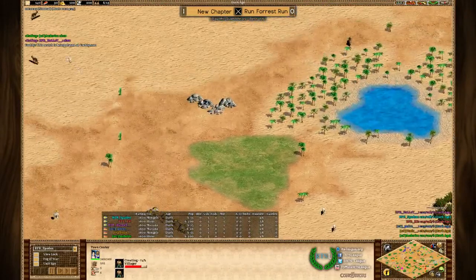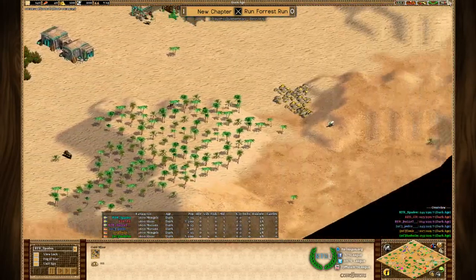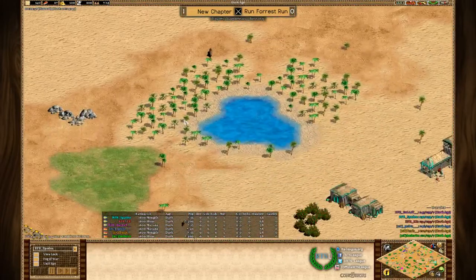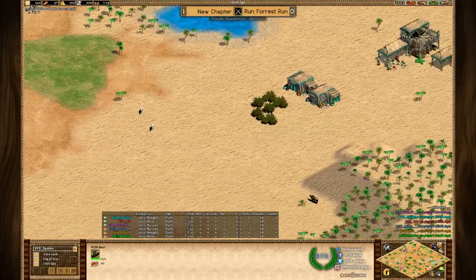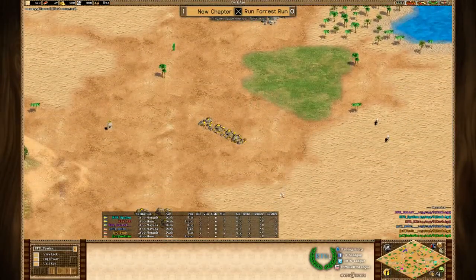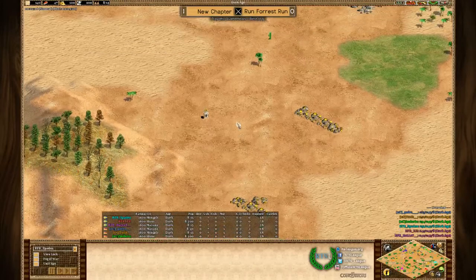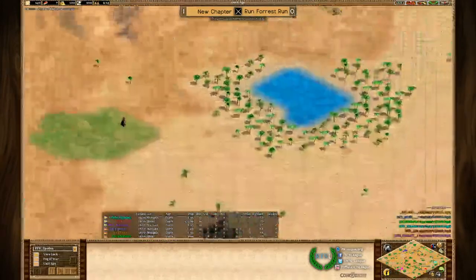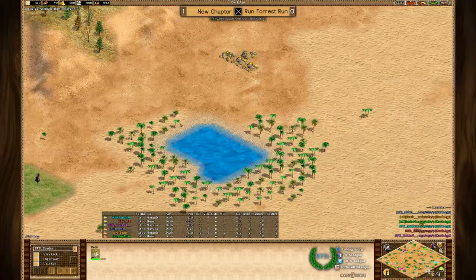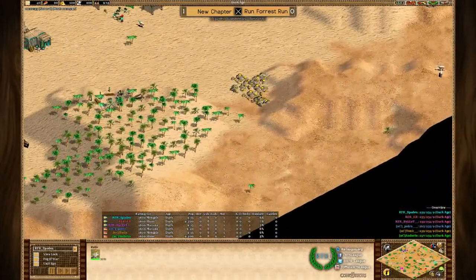Spaden's base right off the bat looks reasonably okay. He has pretty nice forward gold if he needs some extra, and besides that he has one at the back of his base, and he has pretty nice stone. Together with that, hunt on the right side - boar here is kind of harder to find but not that much, and the other boar is occasionally findable so that's not really any problem. His second stone is kind of forward, so that's not ideal, but the extra gold mines on the left are pretty sweet for him.